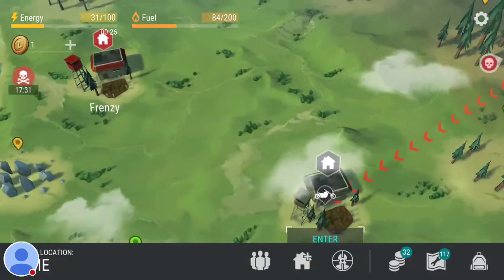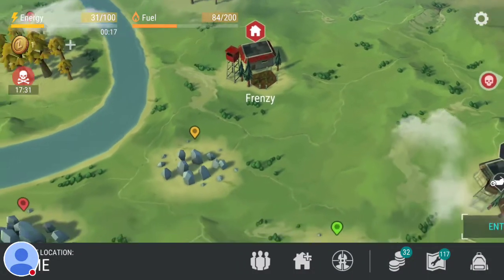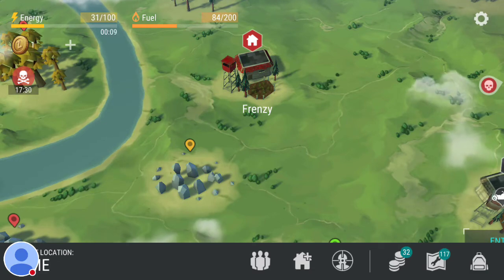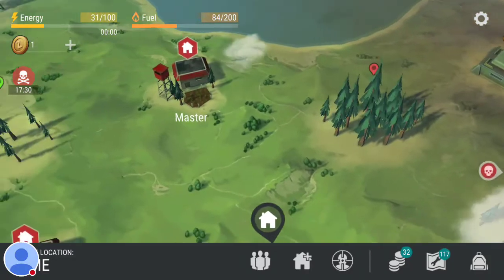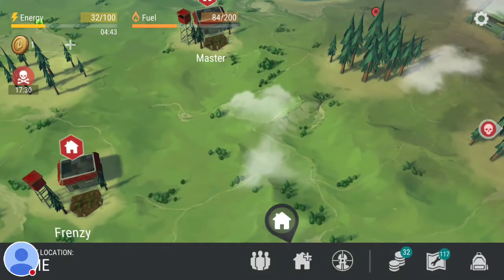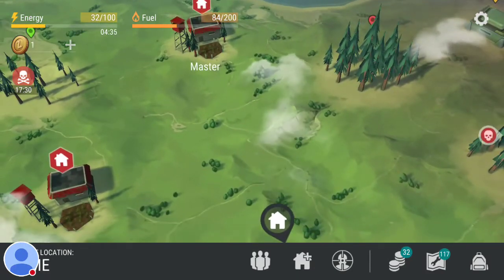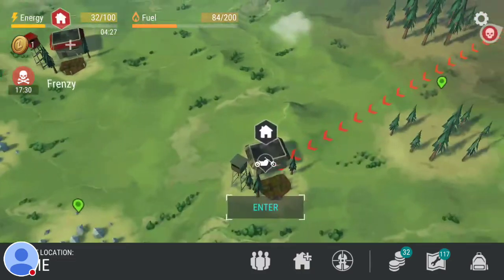In addition to the events, there are three bases that you start off with that will have different names. These are not real bases — they're AI bases, nobody's there. You can go there, break down the walls, and get some pretty good loot starting off in the game. I had Frenzy, Goblin, and Master — those were my three bases and they had a lot of loot that can help you out big time. Once you take the loot, those bases just sit there on the map and don't do anything.